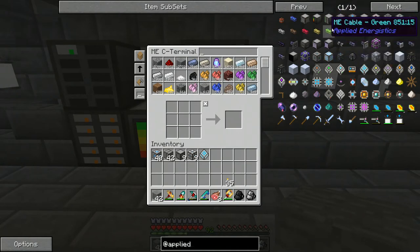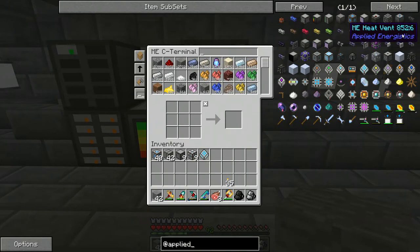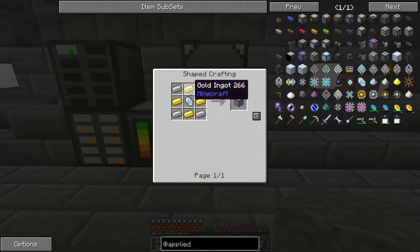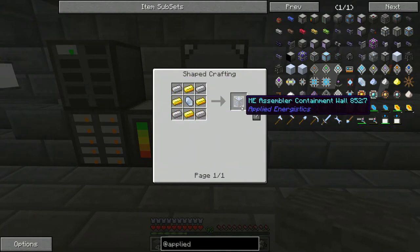You can make this pretty much any size that you want — there are certain limitations, I'm not sure exactly what they are, but it's pretty lenient on what you can build. The ME Assembler Containment Wall is probably the easiest to build. It's just Certus Quartz, some gold ingots, and iron ingots, and that'll make your containment wall. You're going to need quite a few of those depending on how big you want it.